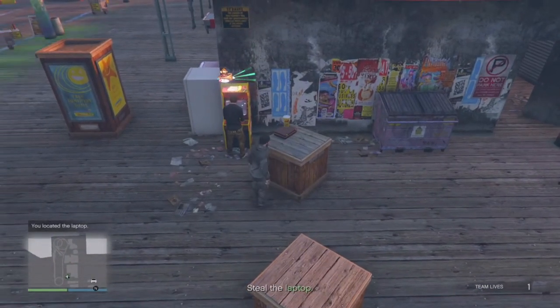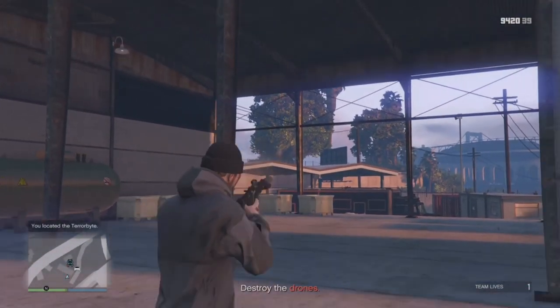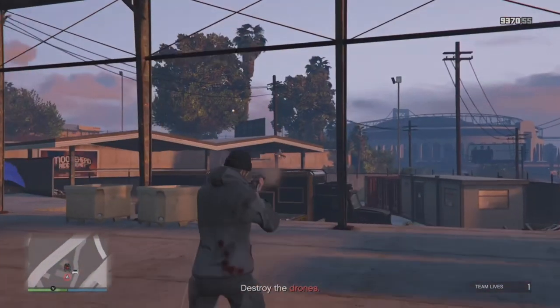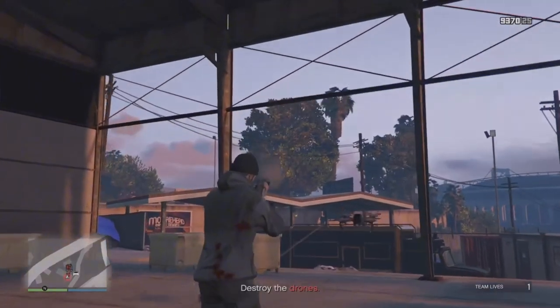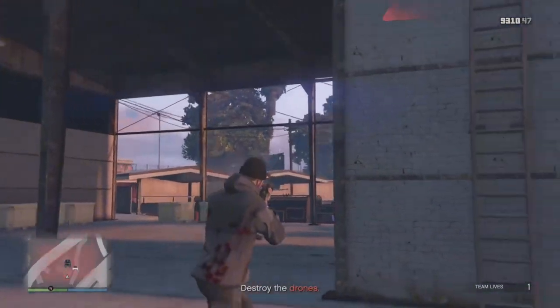Now for the second mission, it's called Breaking and Entering. You're gonna have to steal a laptop from this guy on the boardwalk. He's gonna be right here playing on that little arcade game. You can literally just walk up behind him and steal it. Then it's gonna ask you to go to the Terrorbyte. Be careful, these drones are pretty good, man. They were definitely hitting their shots on me and eating my health. I had to snack up a couple times, and sometimes they'll just charge at you and try to explode on you.